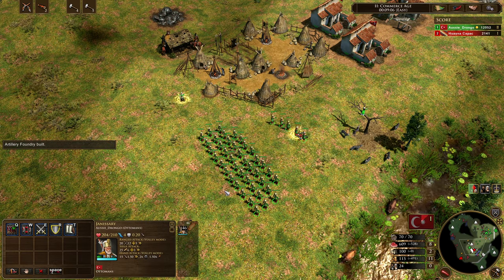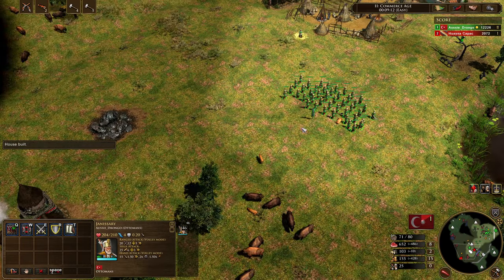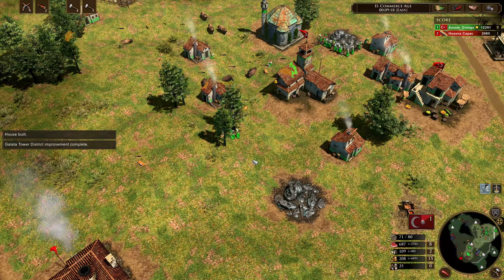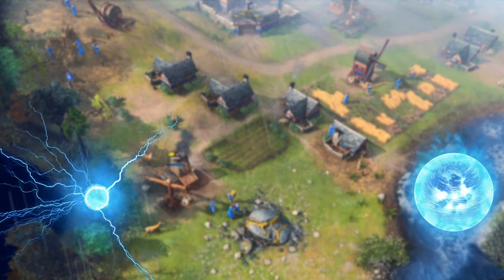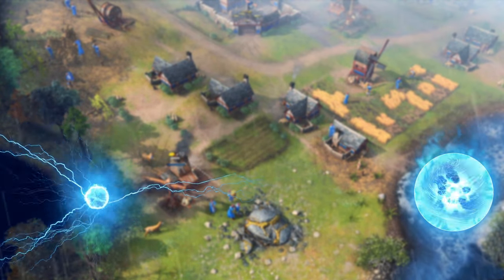That's essentially how you do the double racks eco gen rush — it focuses on keeping pressure on the opponent in the early game while building up your own economy behind it. If you liked this video, leave a like; if you think I've missed something, make sure you leave a comment. I'll catch you guys in the next one. Bye.